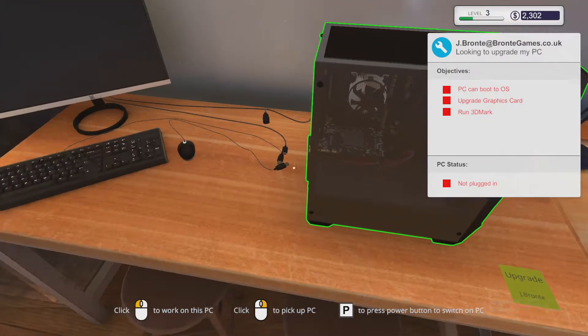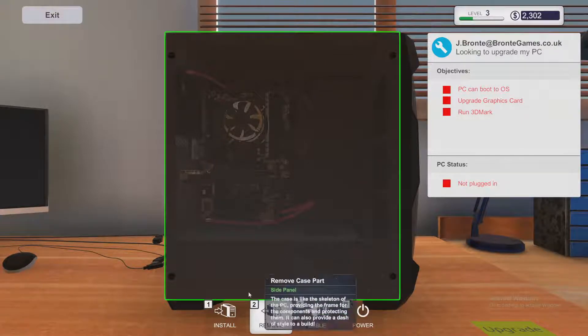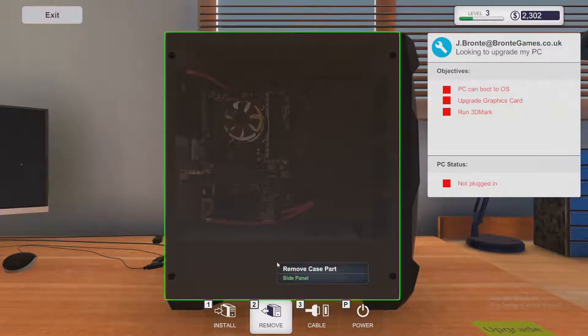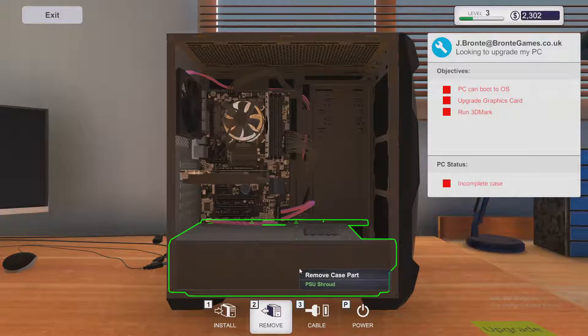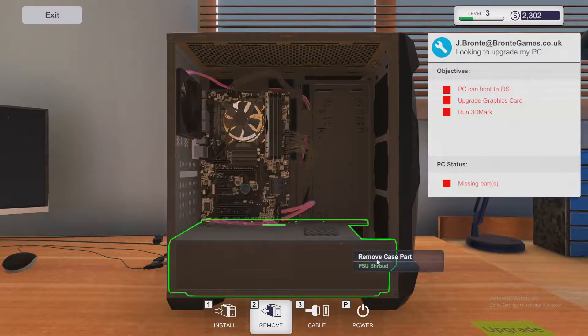It looks like an old Antec case. Put it on the bench — left-click — and at the bottom you have buttons: one is to install stuff, two is to remove things, and three is to hook up cables. We're going to remove. Click and hold to highlight screws and remove them. Very realistic! We're removing the screws. This one we need to upgrade the graphics card — we have a 750 Ti Gamer, which definitely would not meet Battlefield 5 requirements.